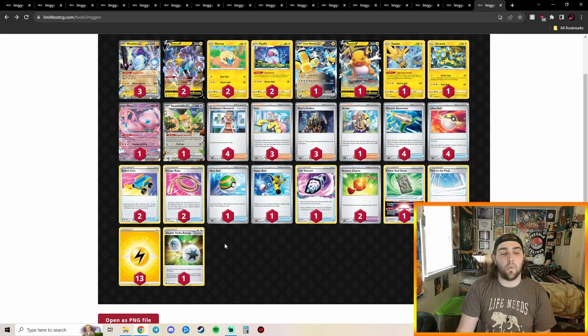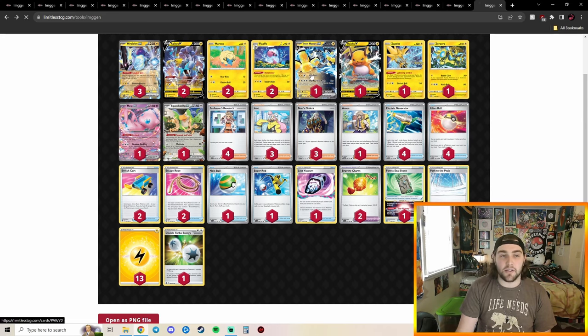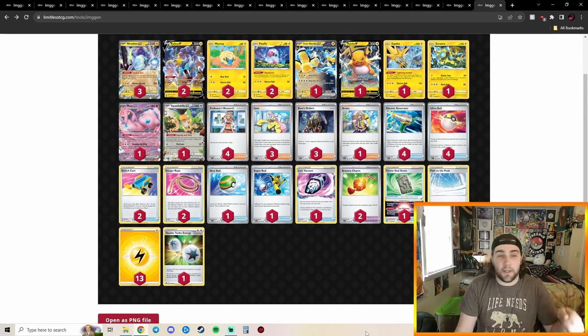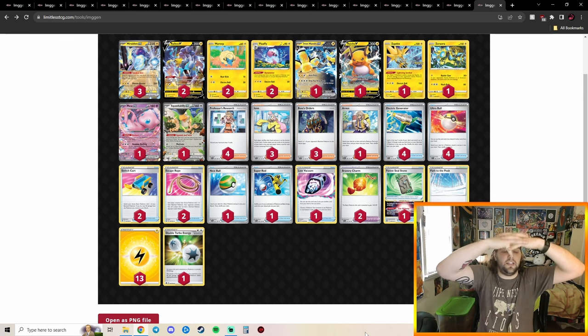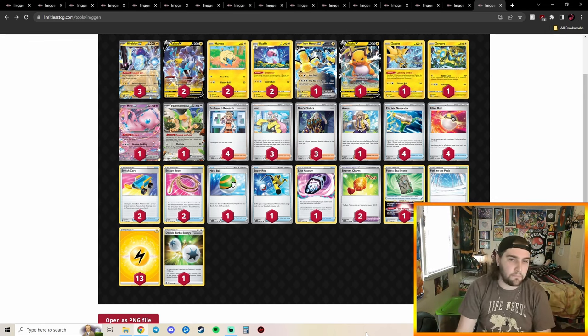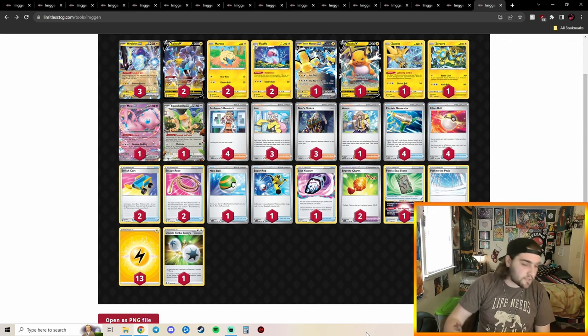The last thing to note about this Miraidon list is the one copy of Double Turbo Energy. Amp You Very Much is very energy-heavy — it needs one Electric and three Colorless. With DTE, you cover two of those Colorless and now only need the other two. You can attach a Lightning Energy, use Dynamotor, or Electric Generator — so many ways to get energy onto Iron Hands. One copy of DTE is such a good idea in Miraidon.